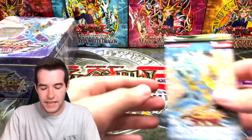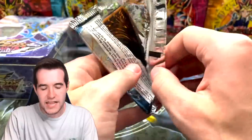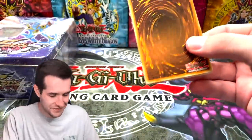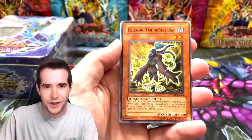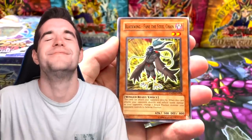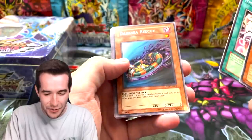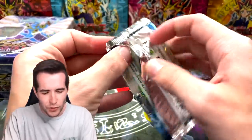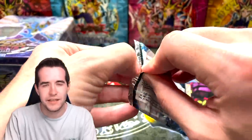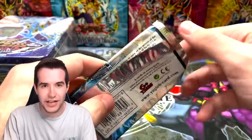Ex Gamer actually sent me a picture from his birthday — he got two booster boxes and pulled a ghost rare out of one of them. I'm trying to remember what the ghost was — I feel like it was Blackwing, Blackwing Fane the Steel Chain, like that was THE pull. I think he pulled a Blackwing Dragon or something like that — it was unlimited but it was a pretty epic pull.